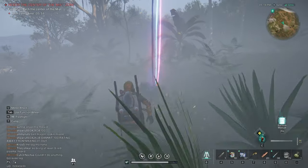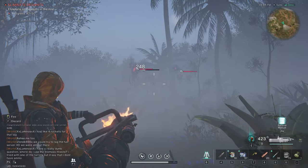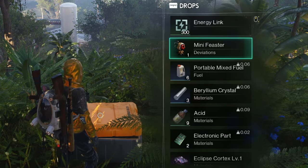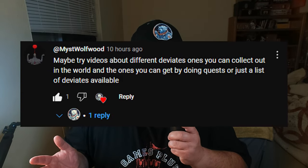While there is a mission early enough in the game to get a Mini Feaster, I have found all of mine through these Mini World Events. Every single time that I have participated in one of these events and succeeded, the prize chest has contained one of the Mini Feasters.